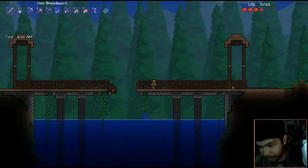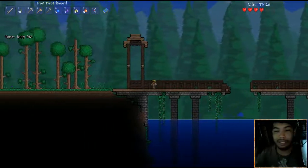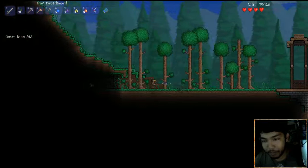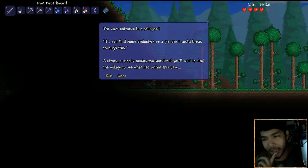If I go down there it doesn't look like I can get back up, or there might be some sort of way that goes down. So let's go ahead and not fall down there at the moment. We did pick up a daybloom - we can craft some potions. It's in here! 'The entrance cave has collapsed. If I could find some explosives or a pickaxe I could break through this. A strong curiosity makes you wonder if you'll wait to find the village or see what lies in this cave.'